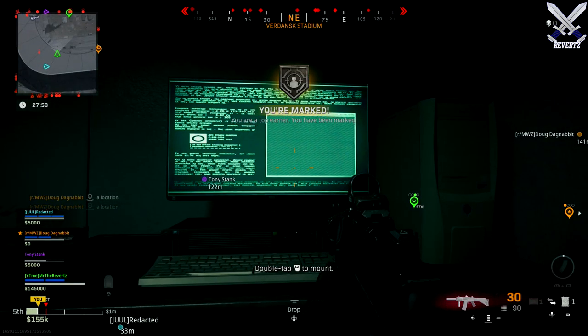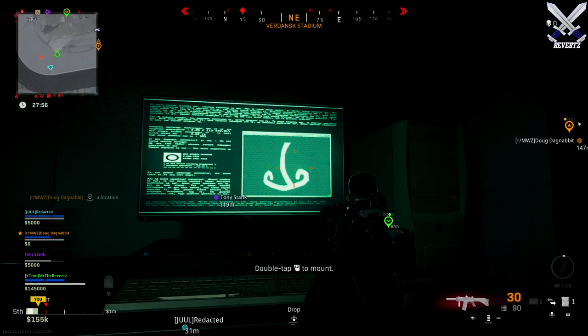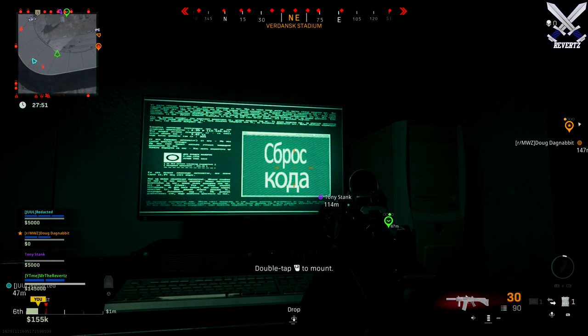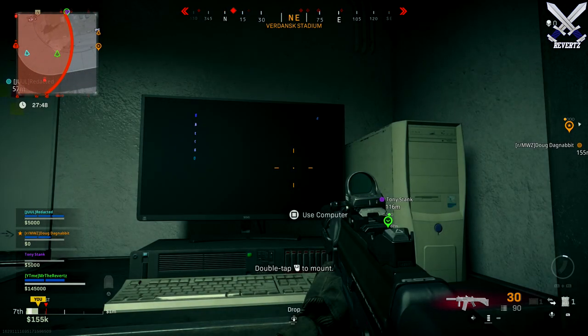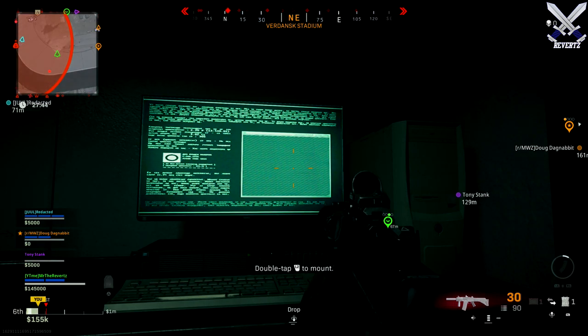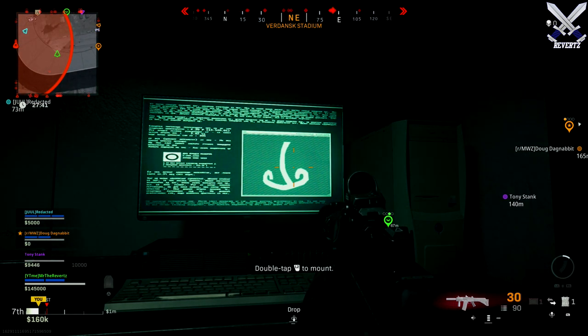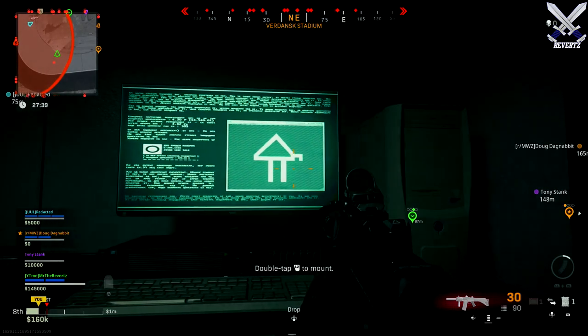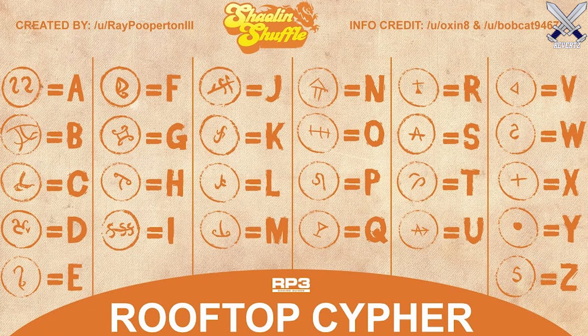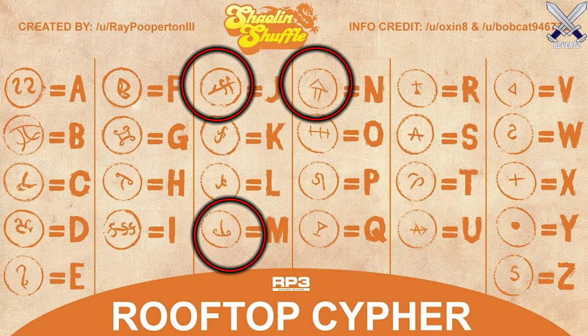When you get inside one of these rooms there's going to be a computer that you can use which will play a series of numbers and symbols followed by a message in Russian which translates to "reset code," but I have no clue what that could mean. As for those symbols, those same symbols can actually be found in the Infinite Warfare Zombies map Shaolin Shuffle — I have the translation on screen for you right now — showing how each symbol corresponds to a certain letter. So far there's only a few of those symbols that the computer shows, which I do have marked on screen.